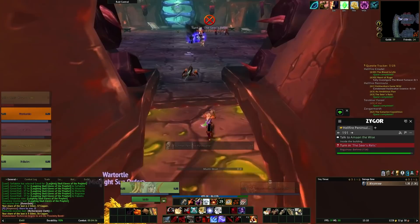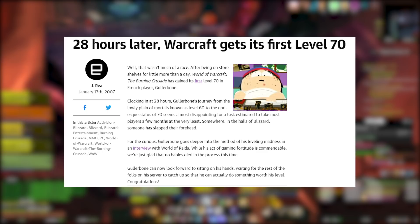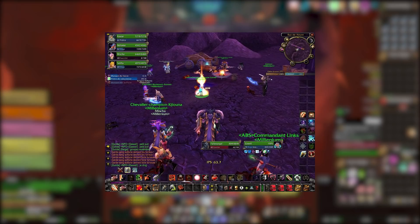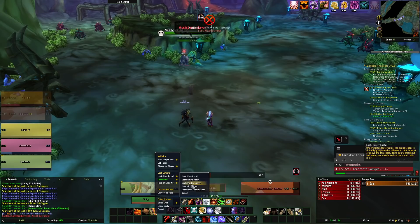For comparison, the world first level 70 in original Burning Crusade was a player called Gullerbone, who achieved level 70 in 28 hours by having friends and guild members boost him. He would tag a bunch of mobs in the open world and have his friends kill them — starting with a group of 5 players, and by the end gathering a raid of 35 players to help him in Netherstorm with his mob-tagging frenzy. So Gullerbone's world first was beaten by Progress almost two and a half times faster, with just 5 players who all reached max level at roughly the same time.